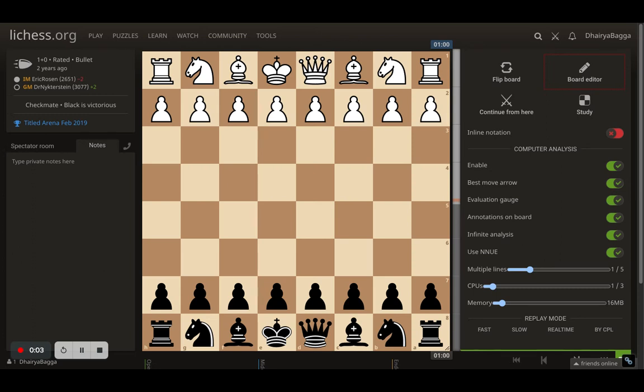The game I'm about to show you is between Magnus Carlsen and Eric Rosen, played two years back on February 19th. A title arena was being played on Lichess and these two came across each other during the tournament — it was the first time they had this encounter. Eric had the white pieces, Magnus had the black pieces. The game was interesting and instructive, so I thought I'd take you through it.